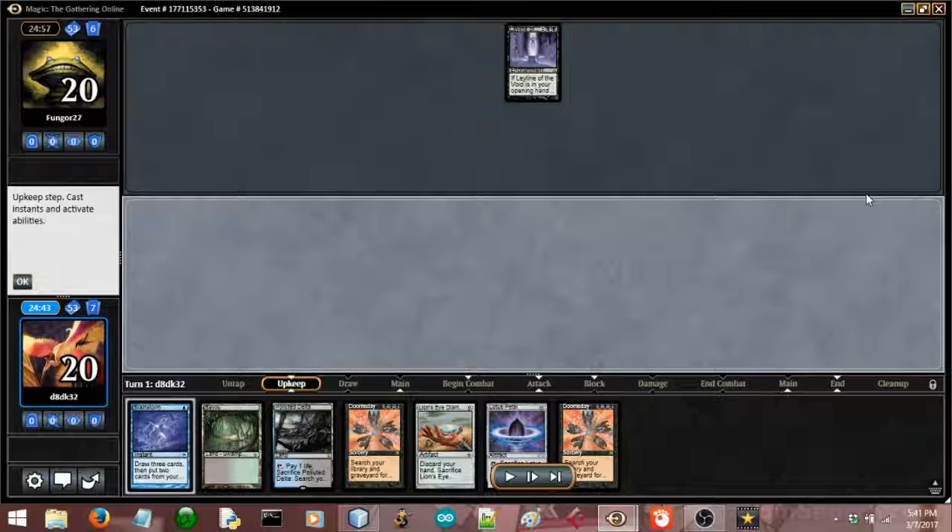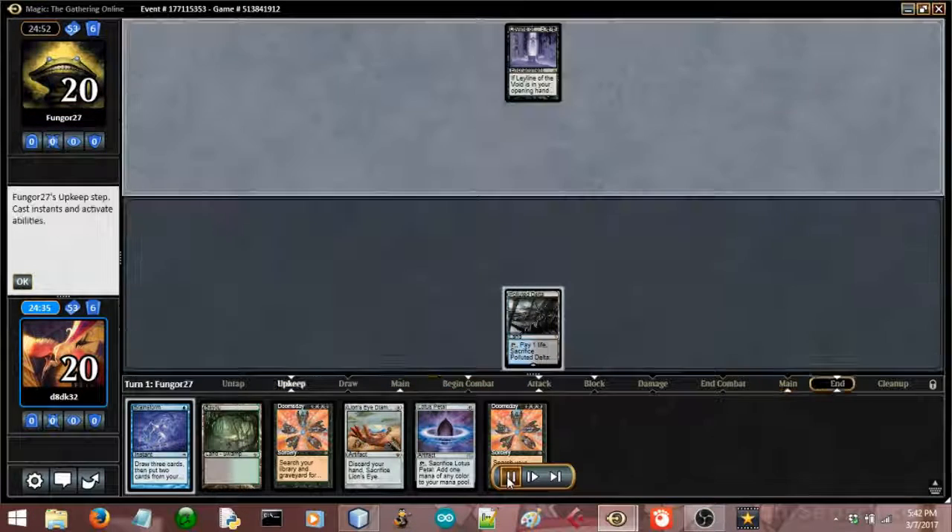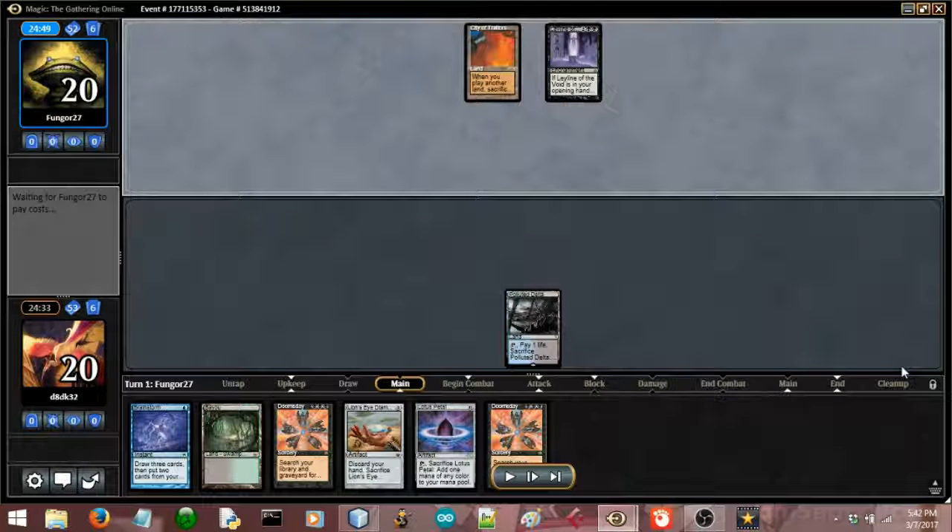Here I was pretty confused, because they open with a Leyline of the Void, which is not very common. I know that Eldrazi sometimes plays that on the sideboard, and when they played the City of Traitors, I thought I was up against Eldrazi with mainboard Leyline to beat all the Red-Black Reanimator decks, which would be pretty wild. But that wasn't what it was. About my first play — my opening 7 is pretty alright. If I draw a Ritual, it's potentially a turn 2 kill. So depending on what my opponent's playing, I can just jam that. Decent hand, nothing crazy.